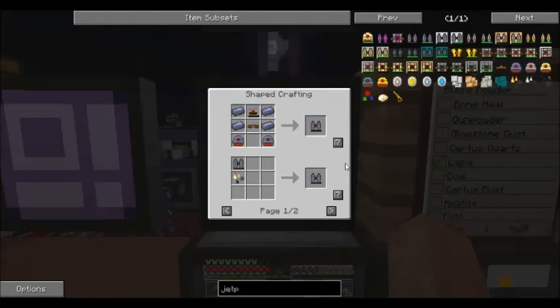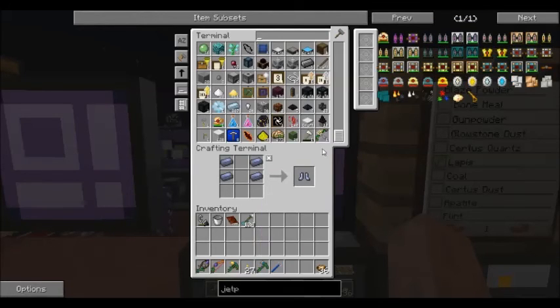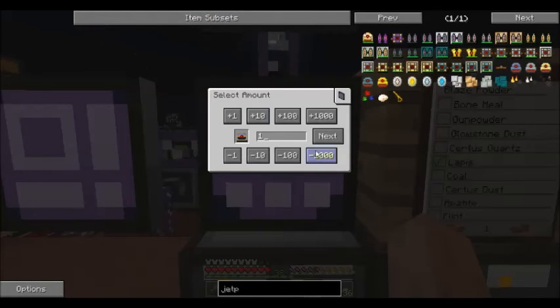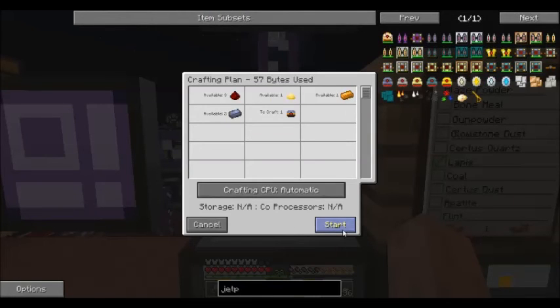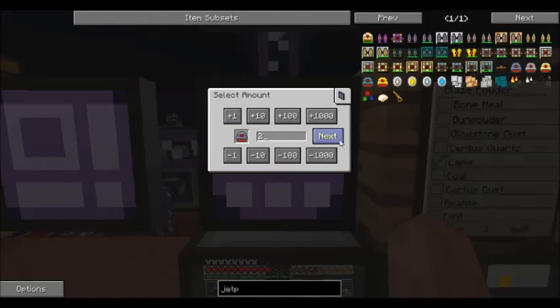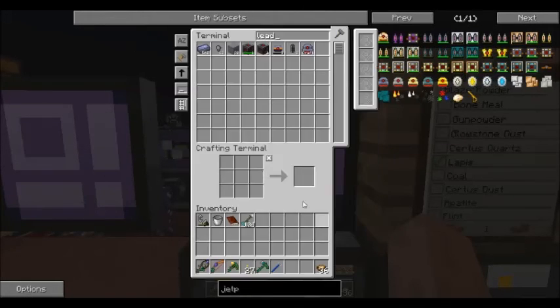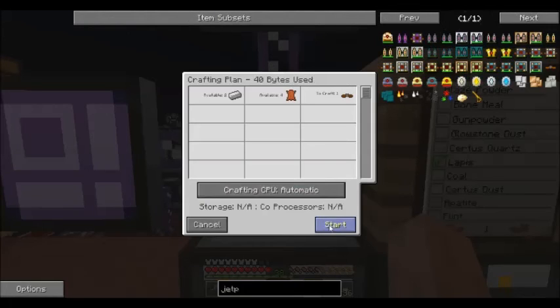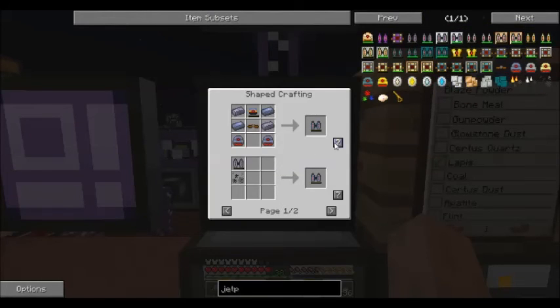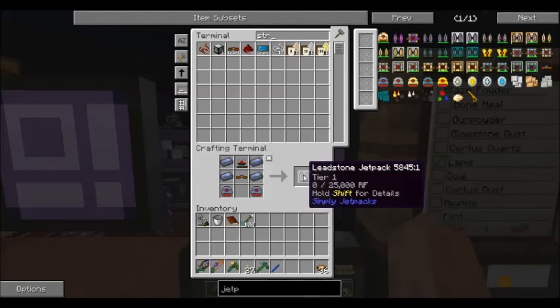For a leadstone jet pack, all I've got is the lead, so we need a leadstone flux capacitor. We need two of these thrusters. And we need that leather strap. And now we've got a leadstone jet pack.